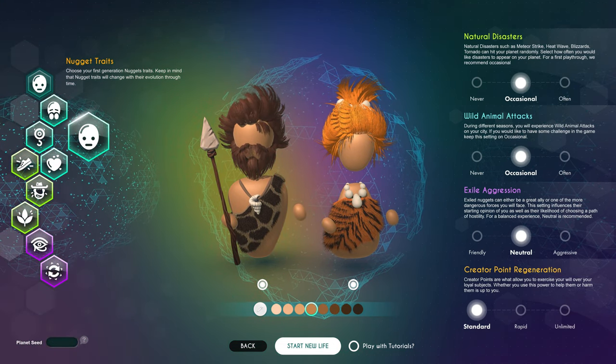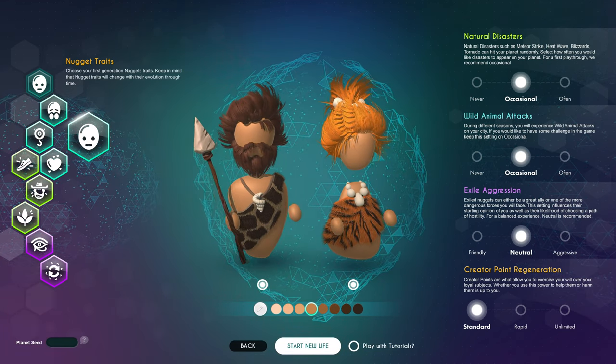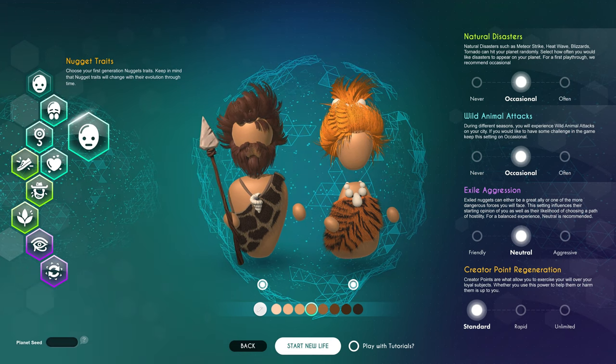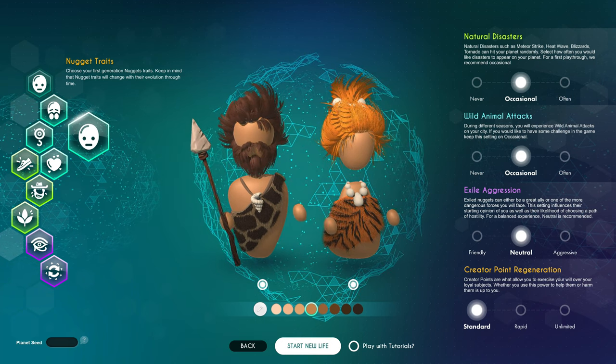By default the settings are 'occasional' for natural disasters, which are things like volcanoes, tornadoes, blights, blizzards, heat waves, meteor strikes, and locust swarms. Wild animal attacks — it says wild animals but it's always wolves — also set to occasional.